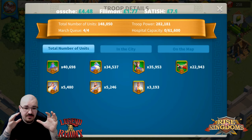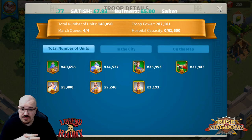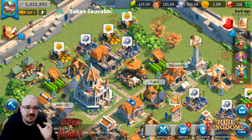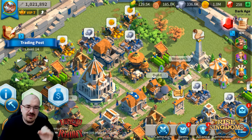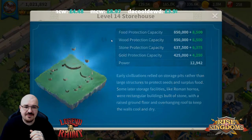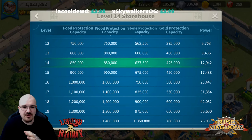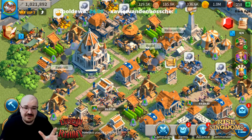If your farm account gets zeroed, the most you can lose is resources — you'll have your troops, heal them, and go back to farming. That's why having hospital capacity is the second most important thing. Once you reach the number of troops you need for your four marches, stop training. You don't need to upgrade any other buildings except the trading post, which needs to be level 17. Even the storehouse is not a priority — it only holds another 300k resources, which barely makes a difference.